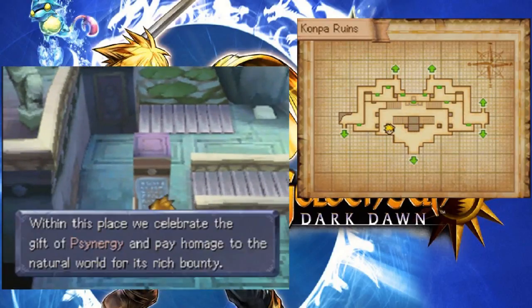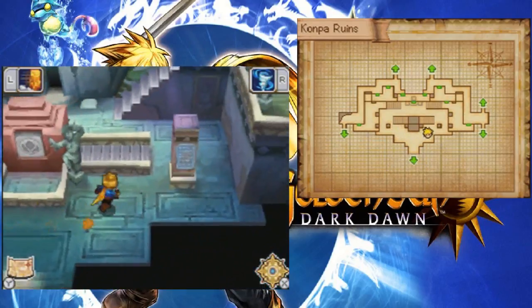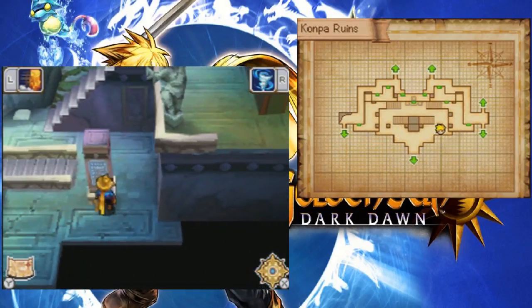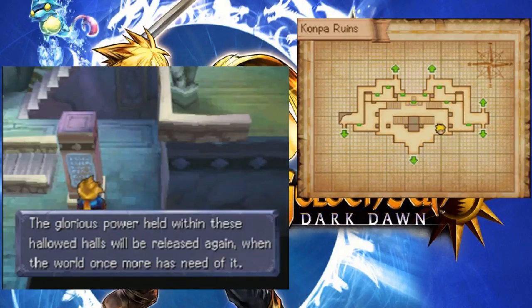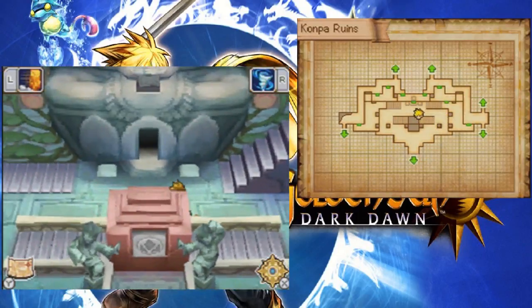Can I read this? "Within this place we celebrate the gift of synergy and pay homage to the natural world for its rich bounty." How thoughtful. What about this glyph? "The glorious power held within these hallowed halls will be released again when the world once more has need of it." Hmm, interesting.